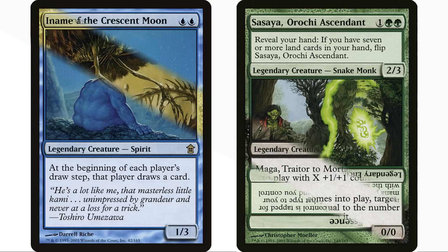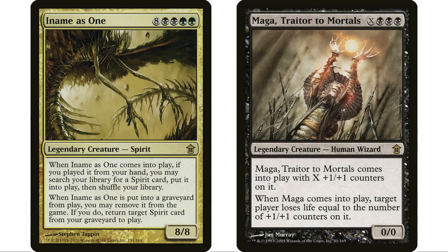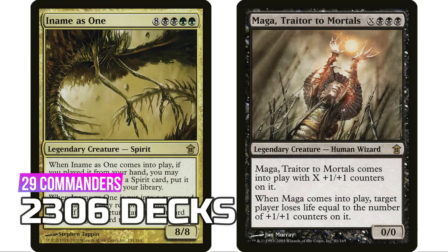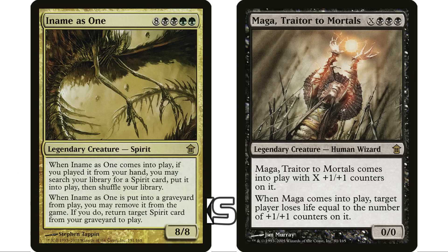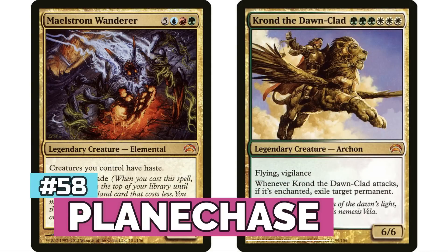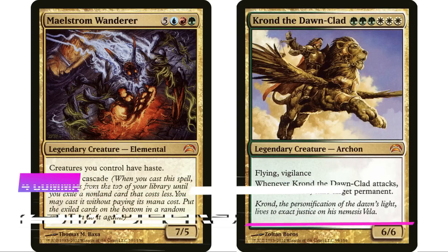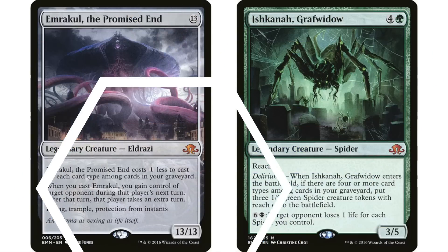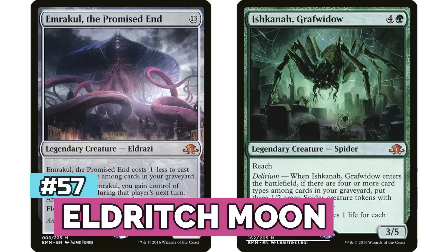At number 58 is Planechase with four legendary creatures for 2,317 decks, Maelstrom Wanderer far and away the most popular. At 57 is Eldritch Moon with six legendary creatures for 2,450 decks — famously we get our first Spider commander Ishkanah, and our first werewolf commander from that set.